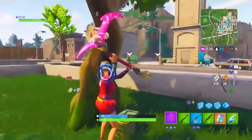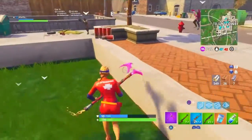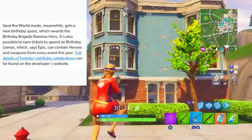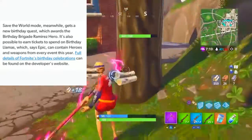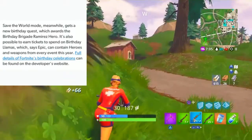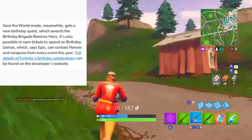But that's not it — they also have a quest for Save the World. Save the World mode meanwhile gets a new birthday quest, which rewards the Birthday Brigade hero. It's also possible to earn tickets on Birthday Llamas, which are epic and contain heroes and weapons for every event this year. Full details on Fortnite birthday celebrations can be found on the developer's website.